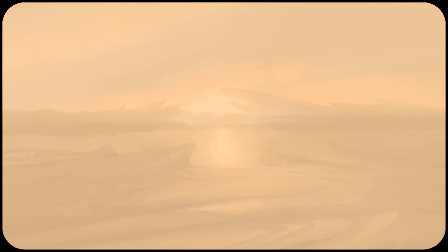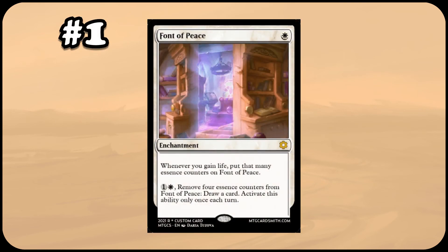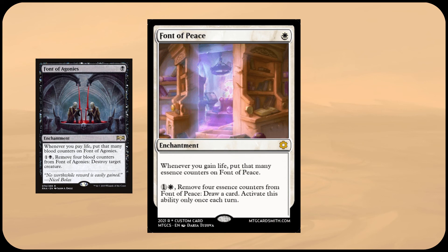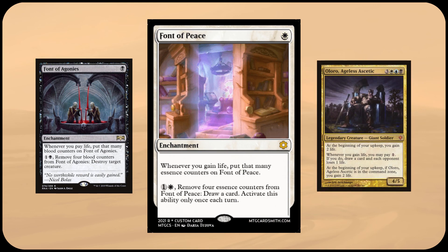Speaking of life gain, at the number one slot is Font of Peace — a one mana enchantment which has: whenever you gain life, put that many essence counters on Font of Peace. Then, by paying two mana and removing four essence counters, you draw a card, limited to once each turn. This is white's take on Font of Agonies, which is worded in a similar way but instead destroys creatures and involves paying life. While probably the best of my hypothetical cards, Font of Peace is not broken. Even an Oloro deck, which has one of the best incidental life gain effects, still has to jump through several hoops to get the single card draw. Gaining life and drawing cards will rarely win you the game, but let me know if you disagree.